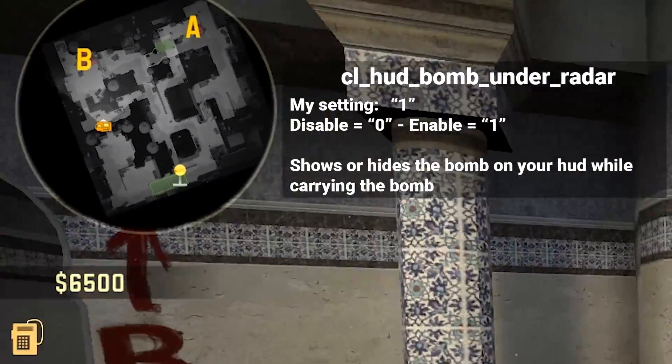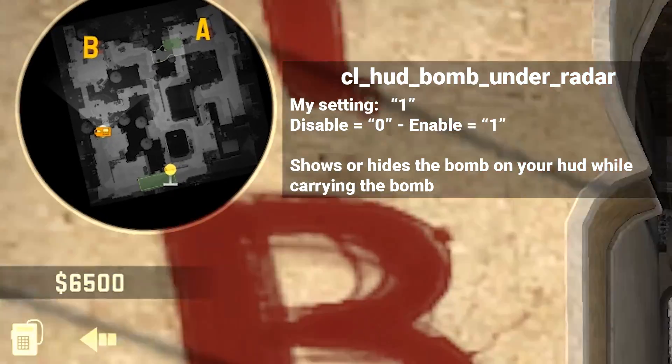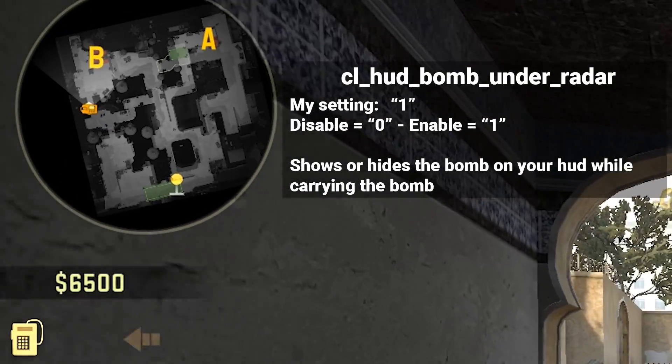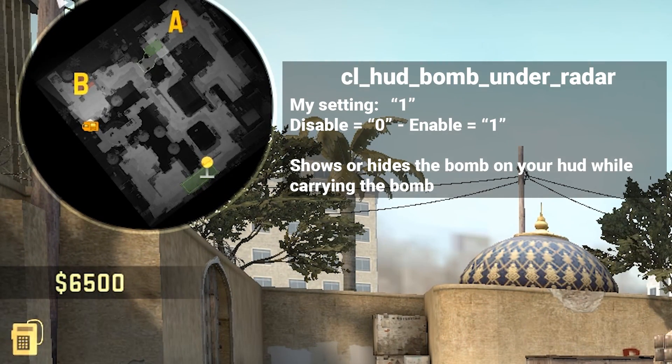The next one is kind of a stupid one, but it's still important: cl_hud_bomb_under_radar. This should always be at 1. If you put it on 0, you can see the radar on the left, but the bomb is gone — even though you're carrying it, it's just not showing up. So switch it to 1. What happens a lot is when you're rushing and your teammate dies, you sometimes don't even know you've picked up the bomb. And it's really important that you know you have the bomb because you'll make a different decision when you're carrying it versus when you're not.